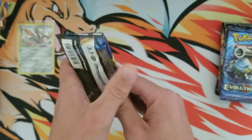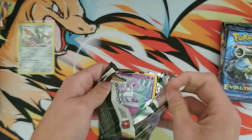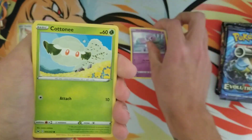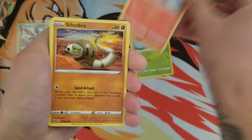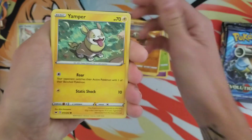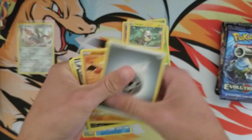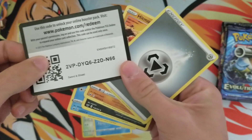Sword and Shield base — what do you have for me? Scorbunny, Silicobra, Yamper, Hoothoot, and a Drednaw. There is the code card.